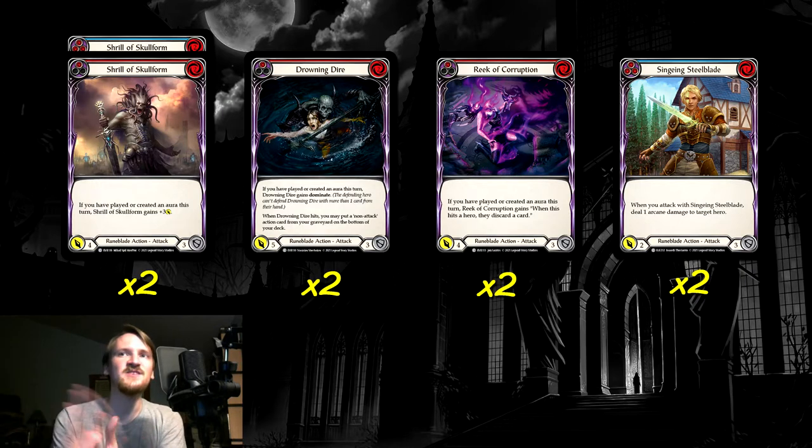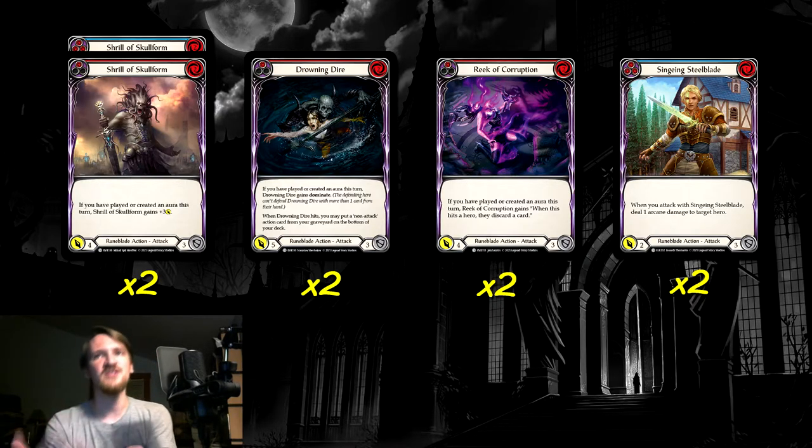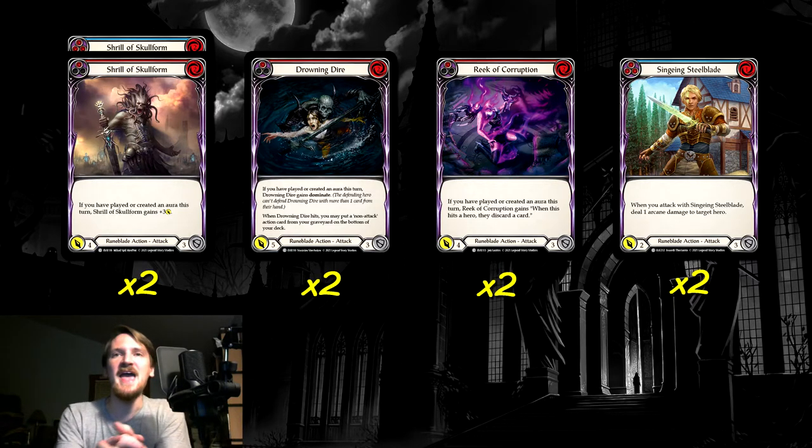Next up, we have Singeing Steel Blade — a good utility card. We needed one more attack that pitches for three. When it attacks, you deal one arcane damage with no conditions required — just one extra point of arcane damage, and forcing our opponent to deal with two different sources of damage is really good. It's a cheap attack at only one cost, which means most of our Lead the Charges work — the blue will not, but yellow and red will give it essentially pseudo go again. People don't want to block it because it's not three damage, so they'll be over-blocking, but it's going to do a sizable amount of damage if they don't block. It's a great utility attack that fits nicely into our curve.